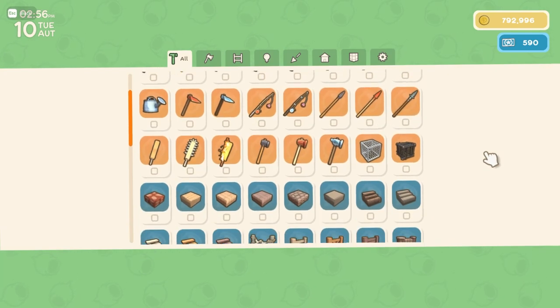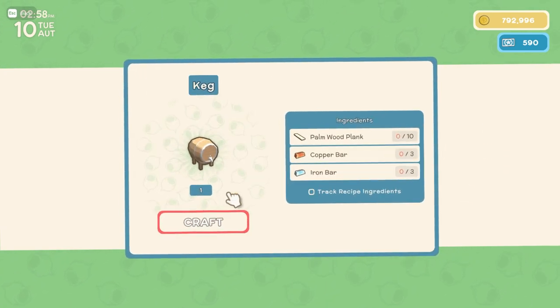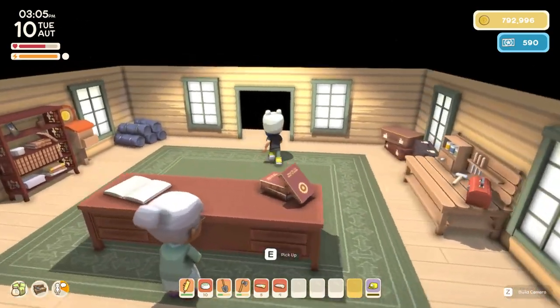Another major thing that will be adjusted in this new update is the recipe for the kegs. As you can see in the experimental build, it is now ten palm wood planks, three copper bars and three iron bars. So that recipe will be fixed, which should make a lot of people happy.